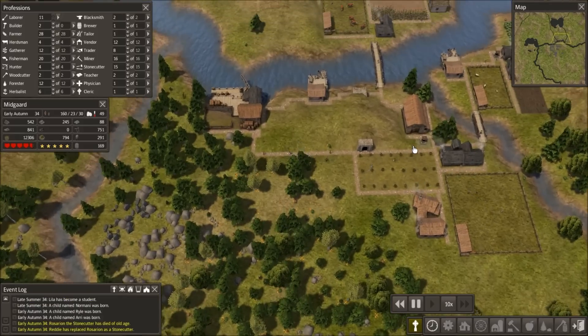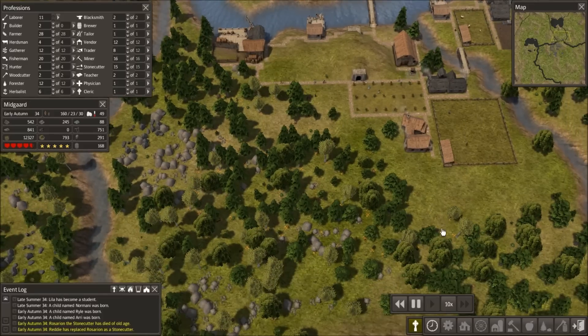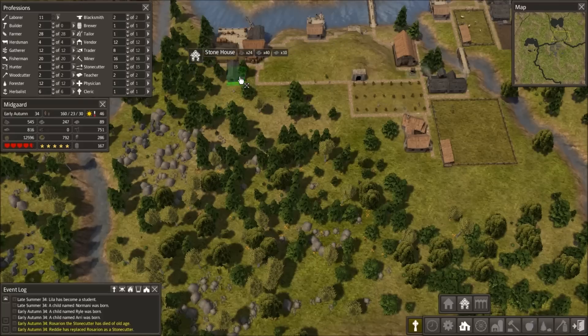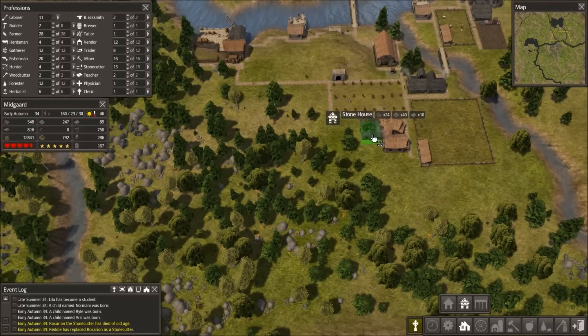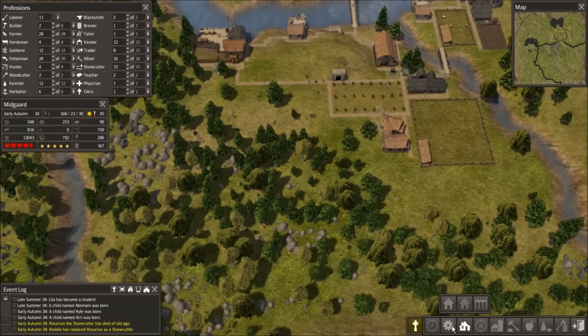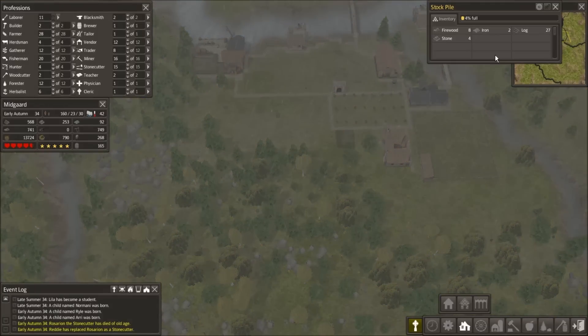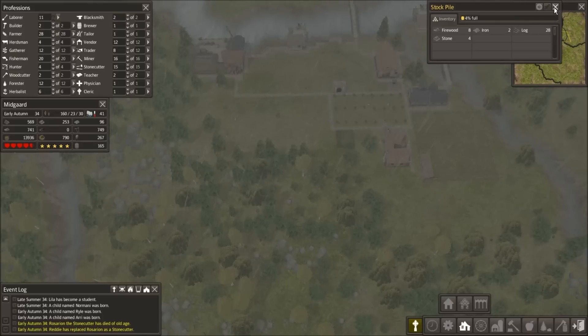We're gonna clear this out and put some more farms down here, because we're eventually gonna need more food — our population is growing. Let's go ahead and build another house since we don't currently have one in the works. We're gonna want some more houses over here anyway. Oh, that's a hunting cabin — I couldn't remember. It's all sideways now. Let's put a house there and another one there.